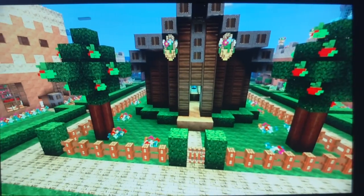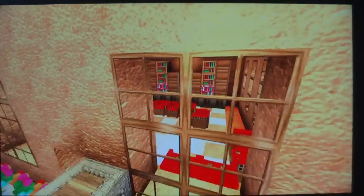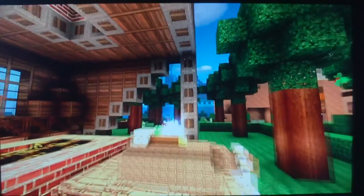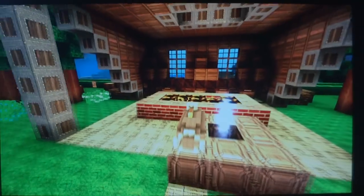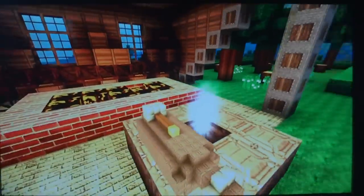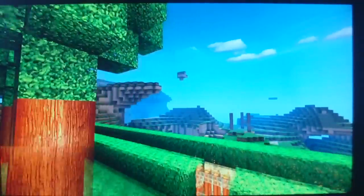Got my fences and gates, everything's decorated, all the rooms done. I knocked up a bit of an anvil sort of thing for the smithy with a little horseshoe hanging off it. That's not a bidet by the way - the smithy uses a bucket. He's cooling his swords down in it.